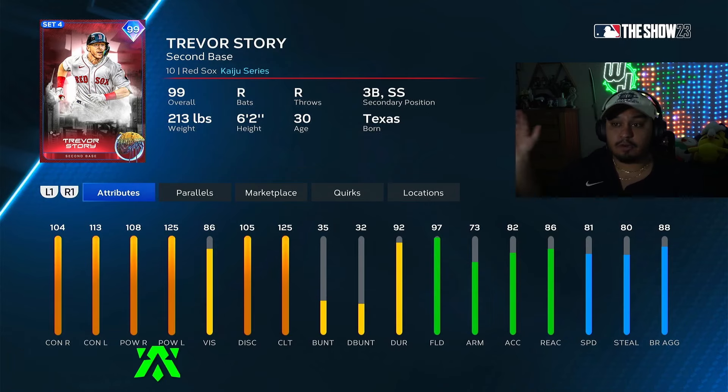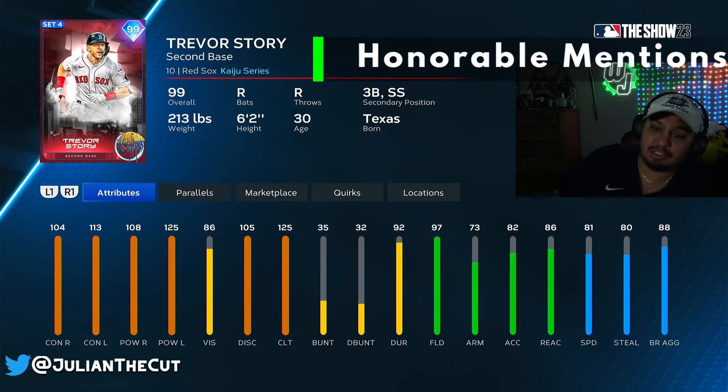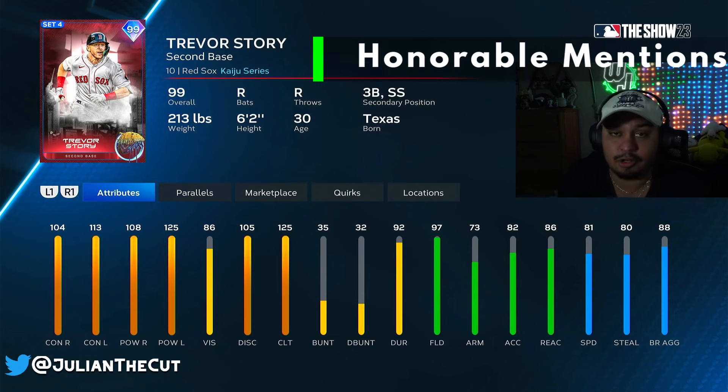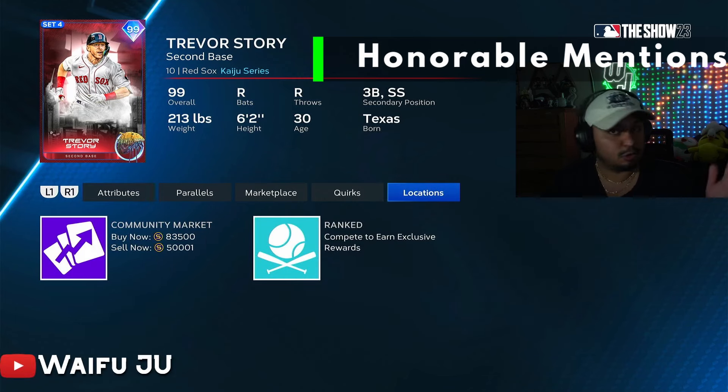With those disclaimers out of the way, make sure you like and subscribe if you enjoy the video. Let's start off with an honorable mention: 99 Trevor Story. A fantastic righty swing, really good versus lefties, maxed out clutch, good speed, almost perfect fielding. This card does a lot of things right. I just think a lot of other cards on this list have better contact versus right and are a little bit more balanced. This card is only 50K though, so great honorable mention.